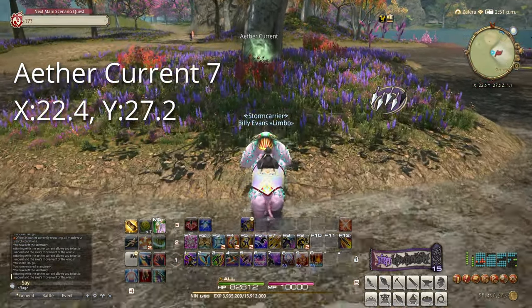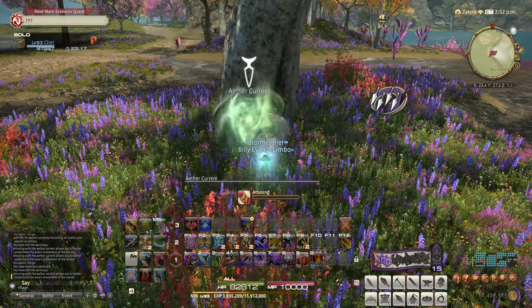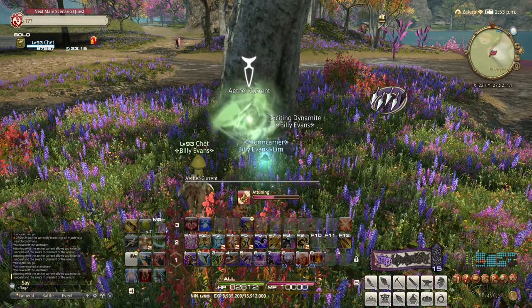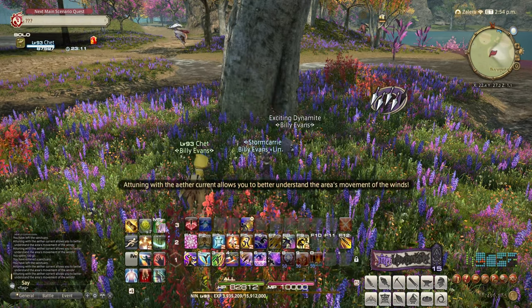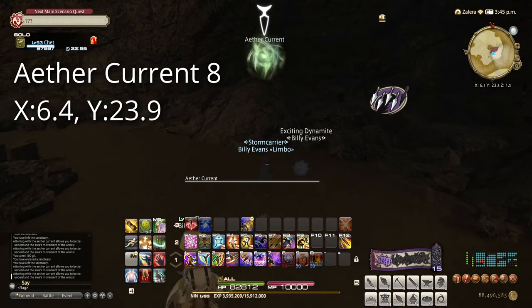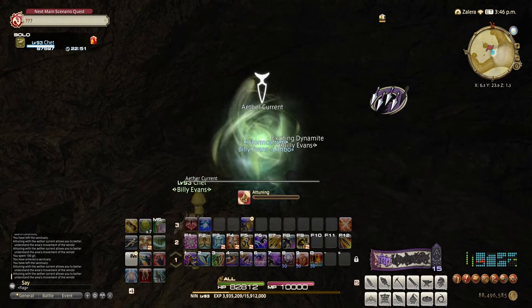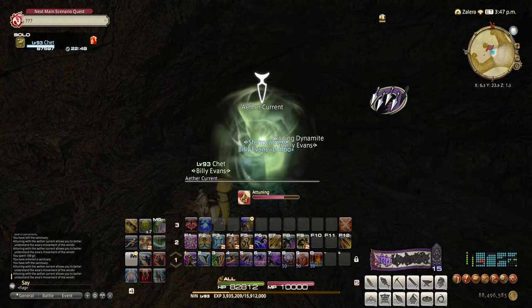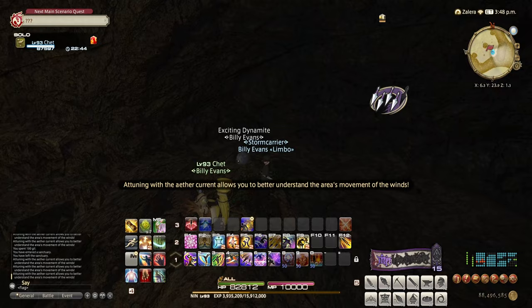Our seventh target is at 22.4 by 27.2, west of the Many Fires Aetherite on a tiny island in the river. Go ahead and interact with it to unlock it. Our eighth target is at 6.4 by 23.9, in the cave west of the Imperious, way in the northwest part of this southern half of the zone. Go ahead and interact with it to unlock it.